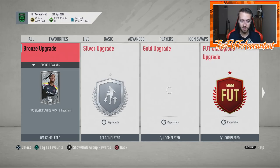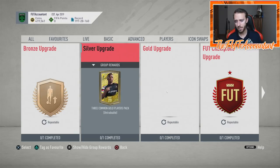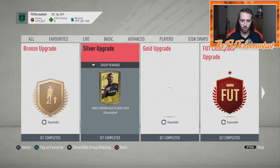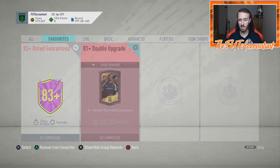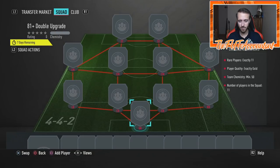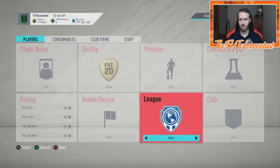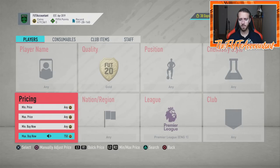From there, upgrade your untradeable silver players into the silver upgrade to get three common rare golds, and chuck those into the gold upgrade — which gives you two rare gold players. The 83-plus SBC requires 11 rares, so it's hard to grind all the way from bronze packs, but it is possible. If you have a lot of coins, I'd just go buy the rares directly — they aren't really inflated for these SBCs like they were during Team of the Year.